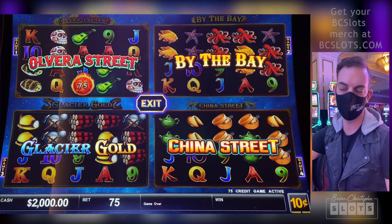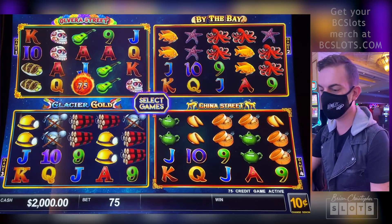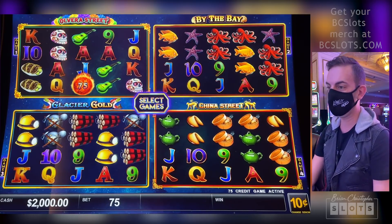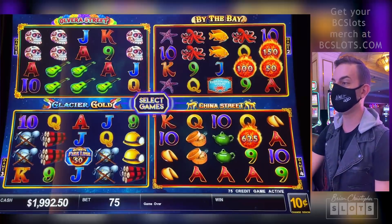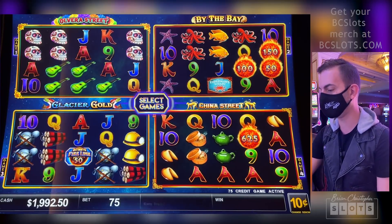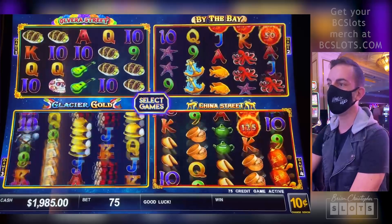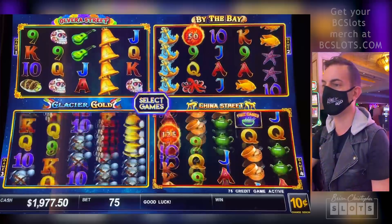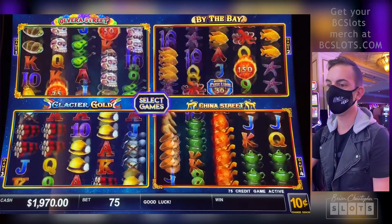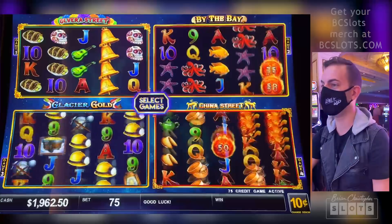We have to get a bonus on each one of those four games. I'm going to start with all four of them on the board. If we get a bonus on China Street, we'll switch that one out for a different one. Ten cent denomination, I've got two grand in there, starting with a $7.50 bet. We can either get four Fireballs for the bonus or three free game symbols on the middle three reels. This could take some time — it's a hard game to get bonuses on.